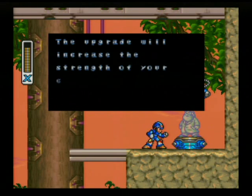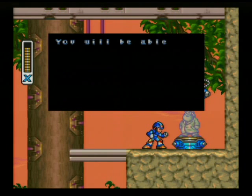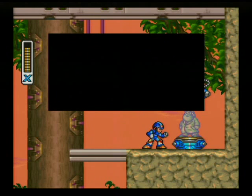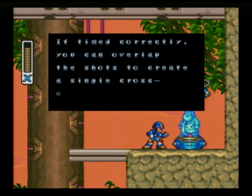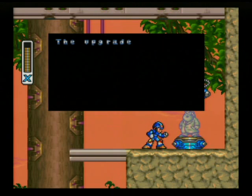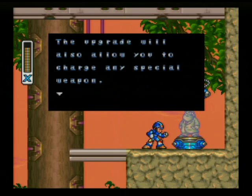Take this X Buster upgrade. The upgrade will increase the strength of your charged shots. You will be able to shoot two charged shots at once. If timed correctly, you can overlap the shots to create a single cross-charged shot. The upgrade will also allow you to charge any special weapon.